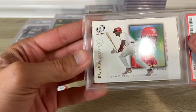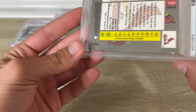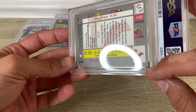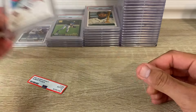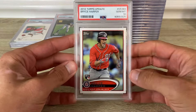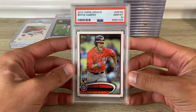It's like pinched. Lots of chipping. There's that scratch thing — so I wasted a couple grading fees on that one, but whatever. 2012 Topps Bryce Harper in a PSA 10.